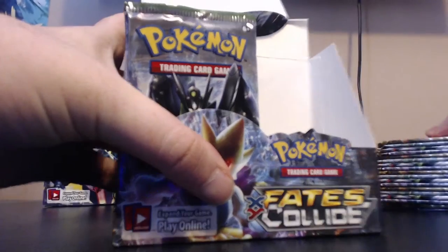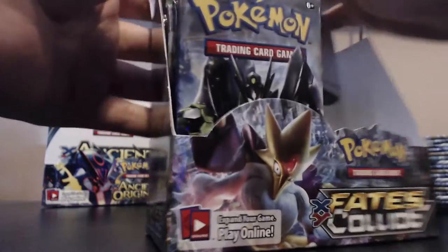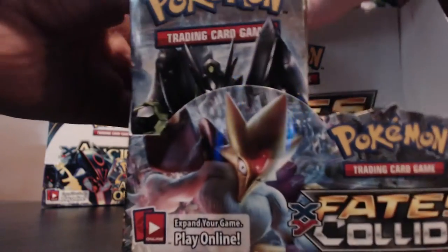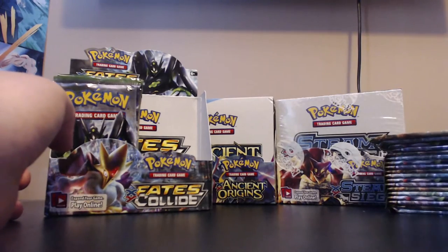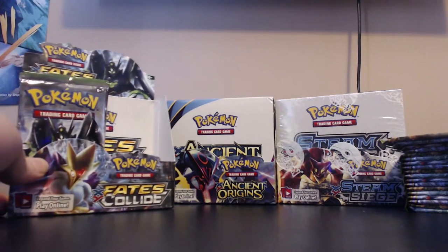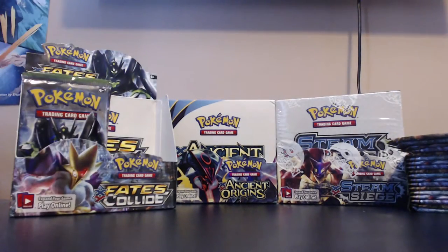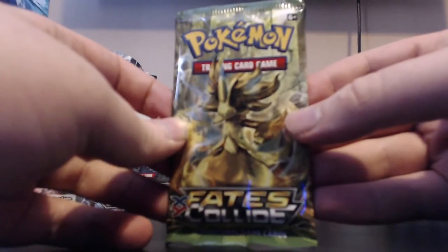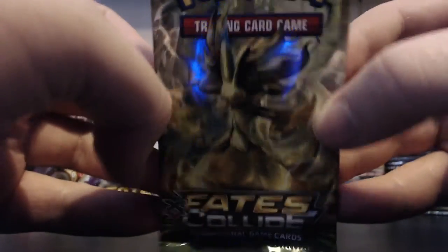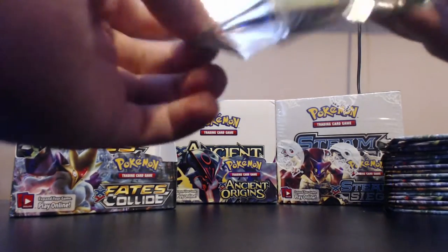If we open this up we'll see all the cards - they've got a green feel to them. We'll set up the display board like we did last time, and we have these cards to open. Let's begin straight away - we have a Delphox Break pack looking nice.